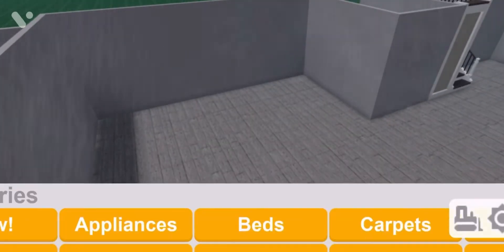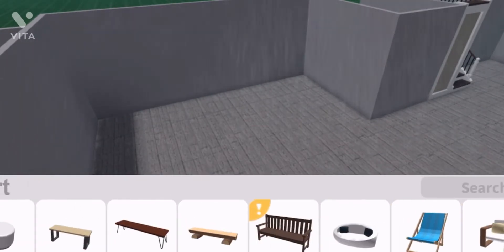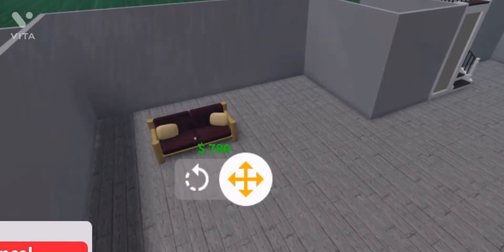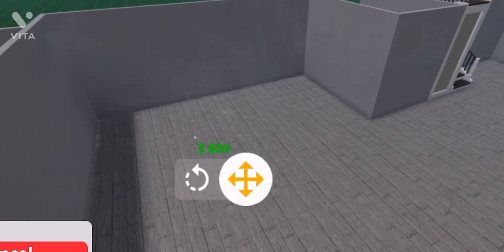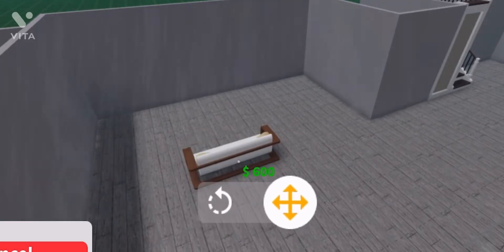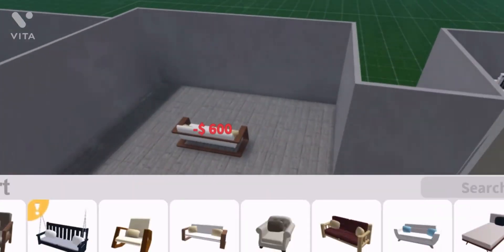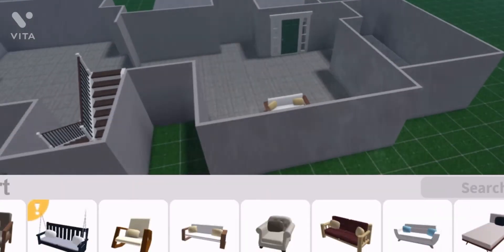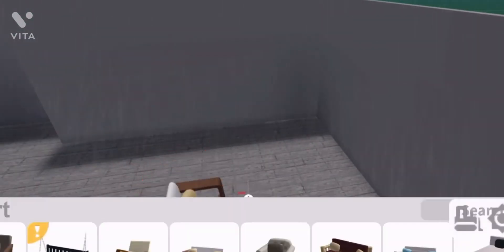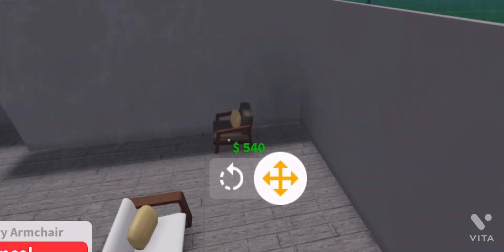We're going to start with the living room. The living room is going to be kind of cozy but not that cozy — we want to add a little bit of something comfy. Like these will work — this is supposed to be a modern mansion. This looks a little bit too big; the opening looks a little too big, but I guess that's fine.